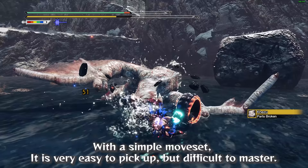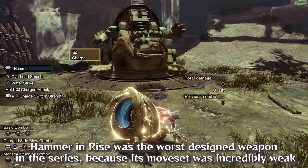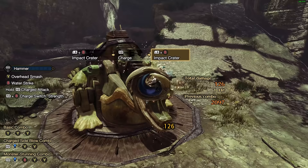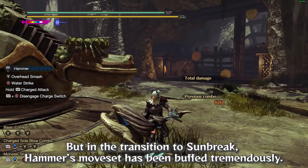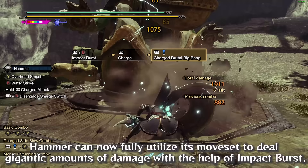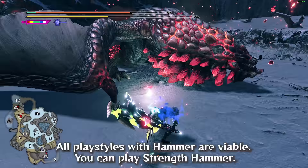Hammer is also possibly the best designed weapon in the entire series right now. Hammer in Rise was the worst designed weapon in the series, because its moveset was incredibly weak and its entire damage came from spamming Impact Craters. But in the transition to Sunbreak, Hammer's moveset has been buffed tremendously. Hammer can now fully utilize its moveset to deal gigantic amounts of damage with the help of Impact Burst, and no longer requires spamming Impact Crater at all.